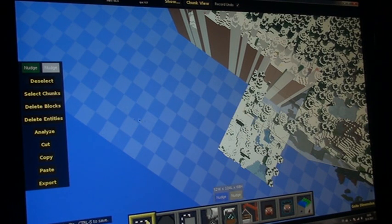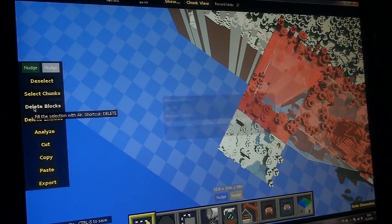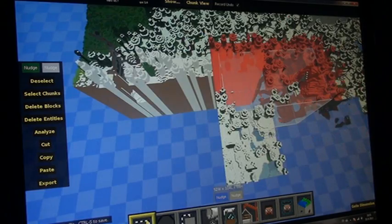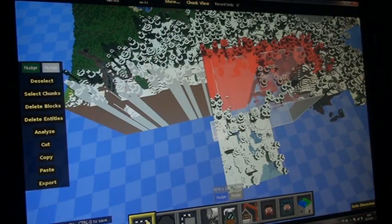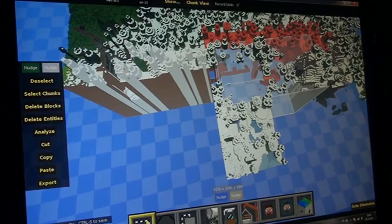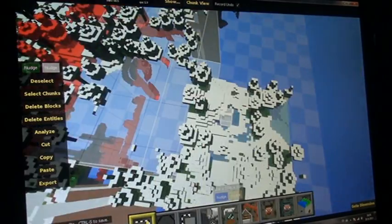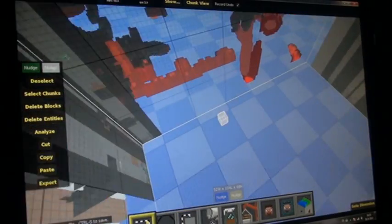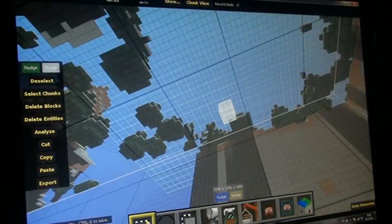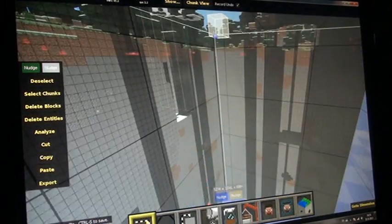Alright, let's see how long it takes my computer to delete it. Oh, it's already done, it's already deleting. So I'm using this for the newest update. As you can see, the entire mountain is gone — well except for that small part.